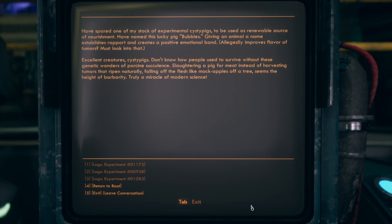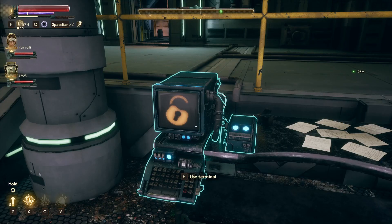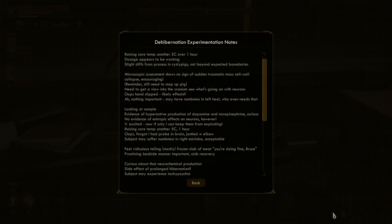Cyst pig notes: I've spared one of my stock of experimental cyst pigs to be used as a renewable source of nourishment. I've named this lucky pig Bubbles — giving an animal a name establishes rapport and creates a positive emotional bond, allegedly improving the flavor of tumors. Excellent creatures, cyst pigs. Slaughtering a pig for meat instead of harvesting tumors that ripen naturally, falling off the flesh like mock apples off a tree — seems the height of barbarity. Truly a miracle of modern science. That would be an interesting solution to our food issue.